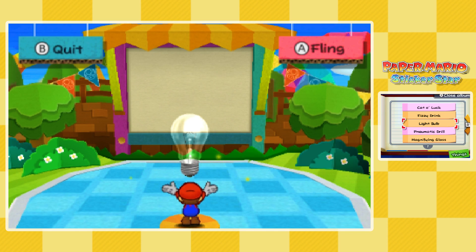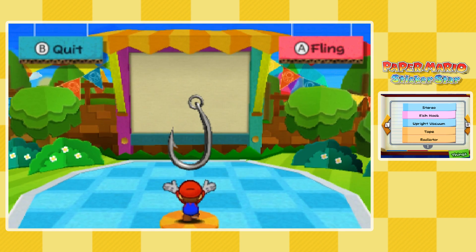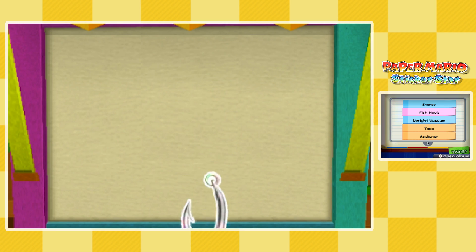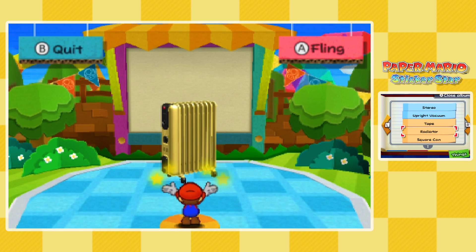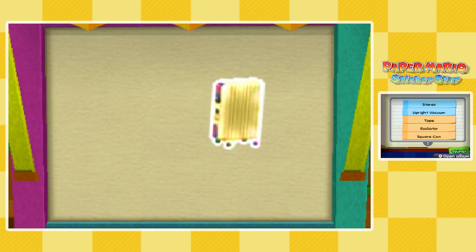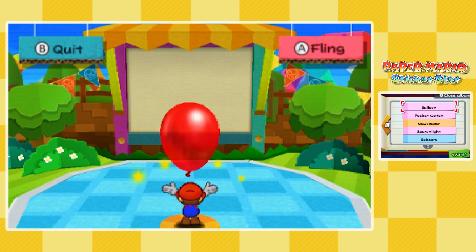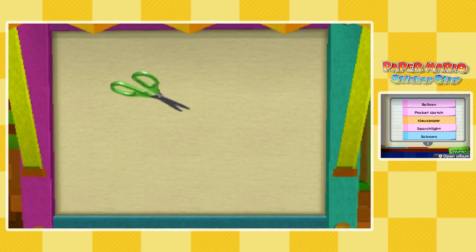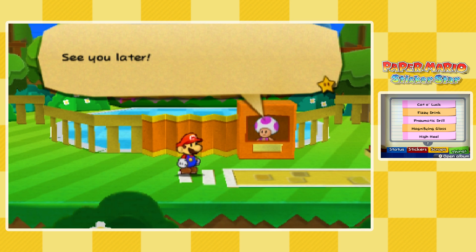We're here to paperize a couple of things. First is the light bulb — got that paperized. Next is the hook, which is going to be a big jumbo-size sticker, but we have six pages so we're fine. Then we're doing the radiator, since we'll need that for the next episode. Last but not least is the scissors we just picked up. Everything will make sense soon.